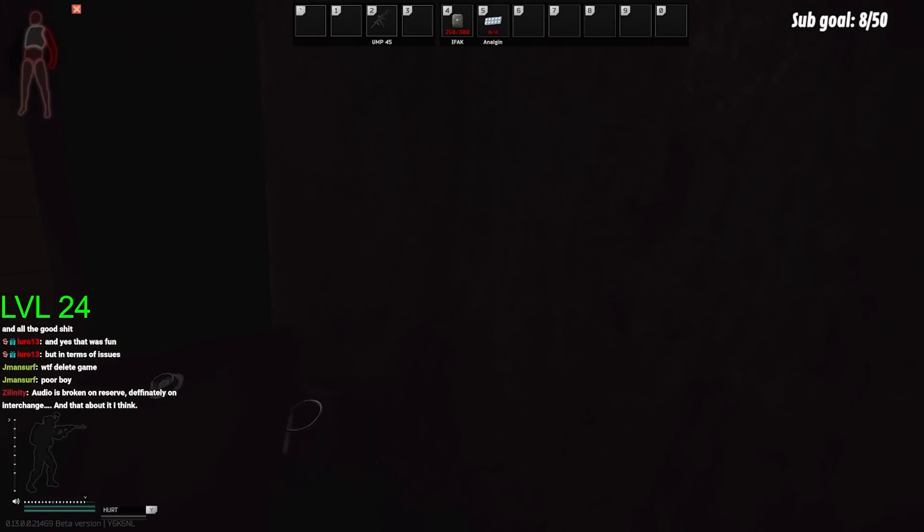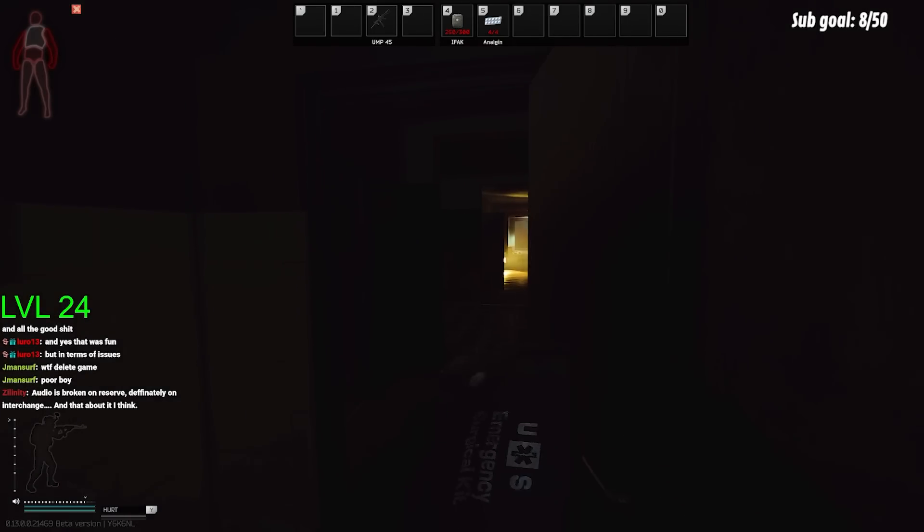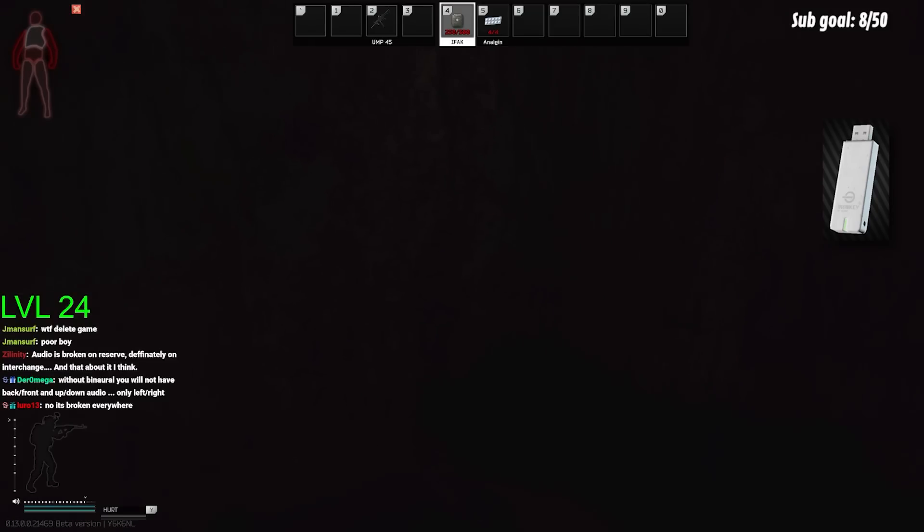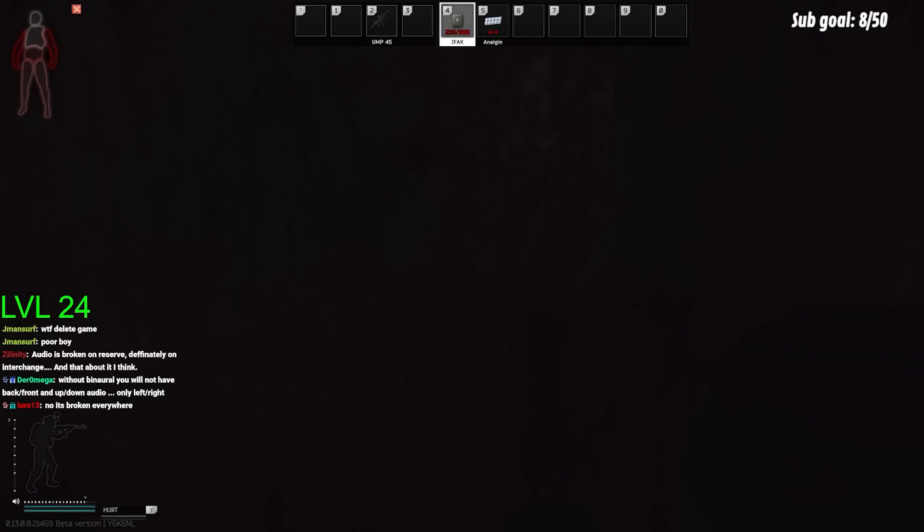The next item that I've seen the most people get stuck on in 0.13 is going to be flash drives. If you cannot turn these in, you can now progress onto Friend from the West and keep leveling up Peacekeeper unlike last wipe, but you will not be able to progress with Skier and continue doing the chemical quest line.